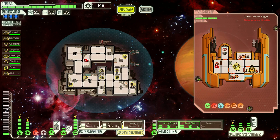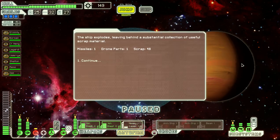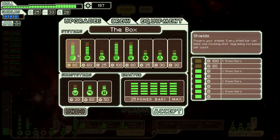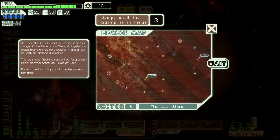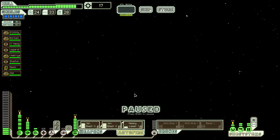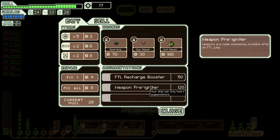I think that's a red underneath that three — not red, it's nearly dead but it's not white. My O2 is suffering, let's go in and save that. I think I'll take less evade in order to get shields up. Oh — weapon pre-igniter, that is one of the best augments in the entire game. Use the weapon pre-igniter.